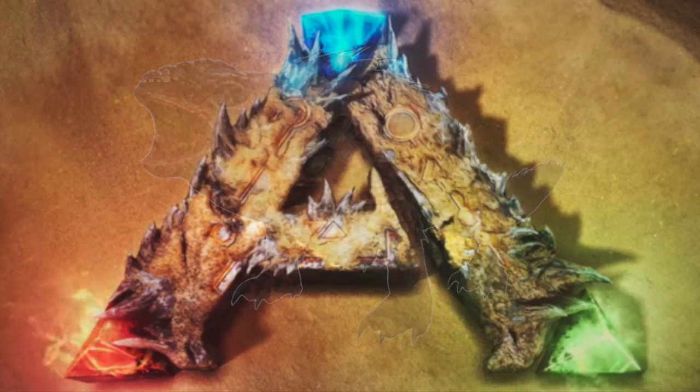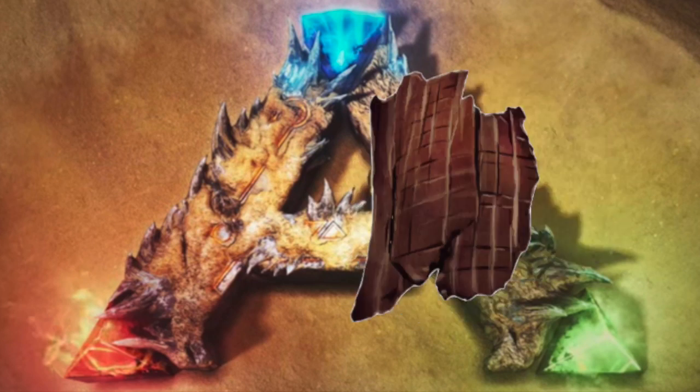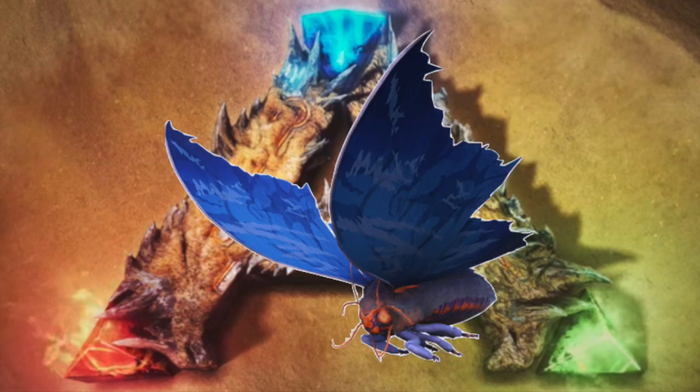Thorny Dragon Kibble takes one Thorny Dragon Egg, one Savoroot, one Cooked Meat Jerky, two Mejoberries, and three Fiber. Thorny Dragon Kibble can be used to tame the Lymantria or the Moth.